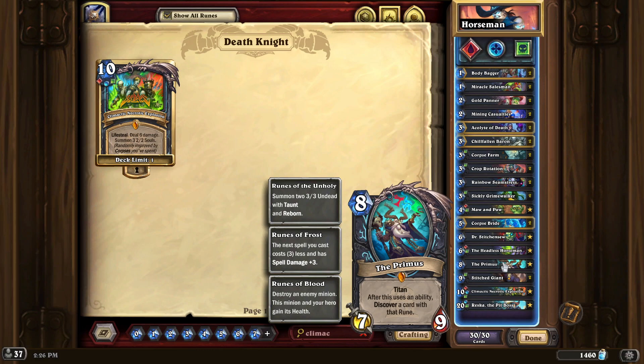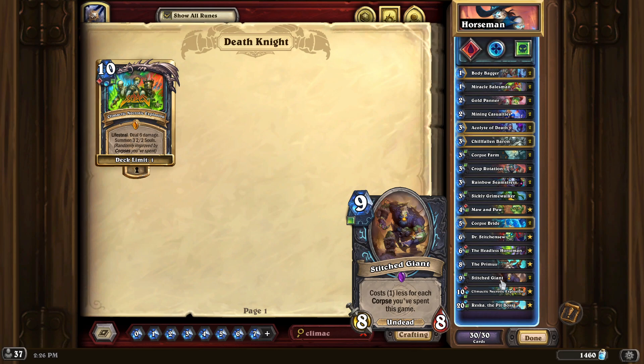There are many options with this deck and it can be played many ways, which is very nice given the RNG of the game. As for the Giant, he should be free pretty much any time you cast him because you're spending corpses a lot. If not free, then really cheap — like one or two mana. Most times when I cast him he's free, and he's great as a distraction. I hardly ever attack the hero with him, but they are busy trying to remove him.